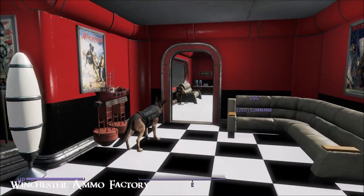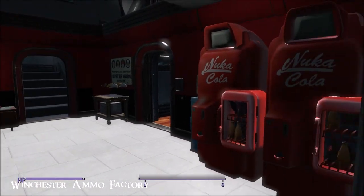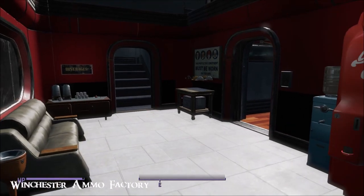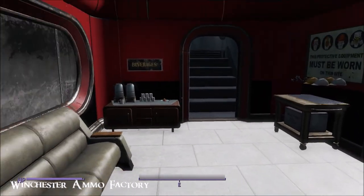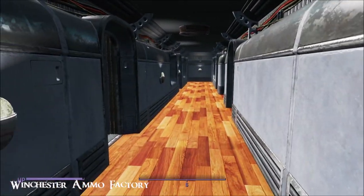So this would be your general factory foyer, and then coming on through here you've got a break room — we all need one of those. There's drinks in the machine and coffee. It's big, guys.